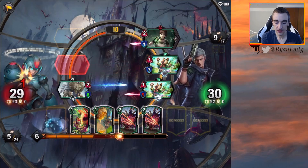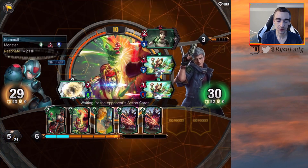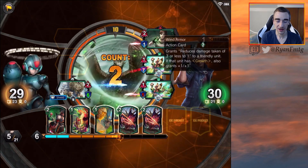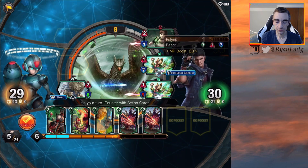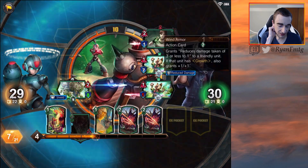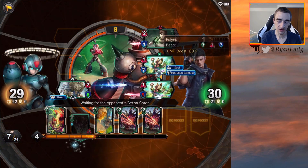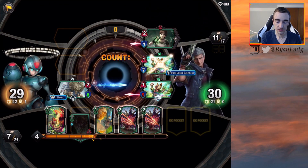They're kind of flooding the board. Let's just get Shield. We don't love to give Shield just to this when it's only taking one attack, but we kind of want to cycle through. I think we just use the free one on this, even though they still will get the effect — the MP will be severely hindered.